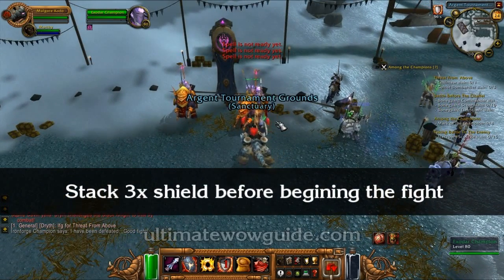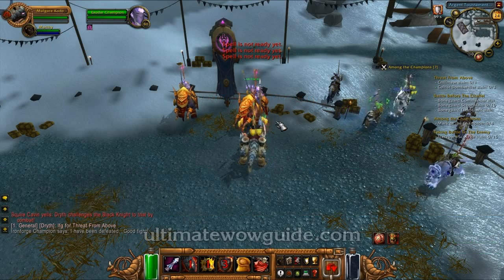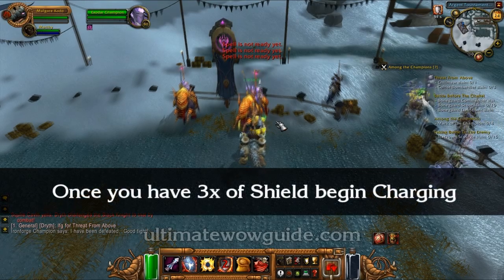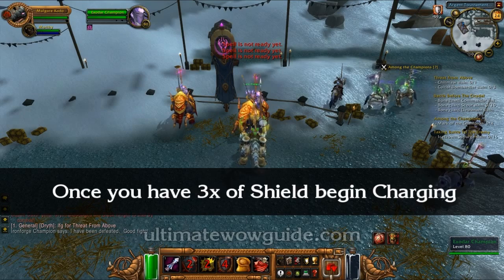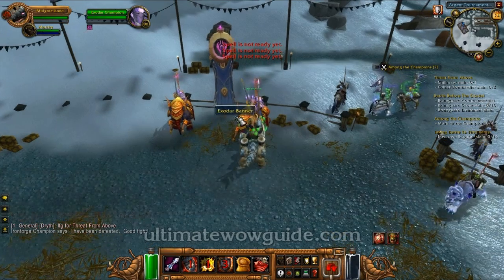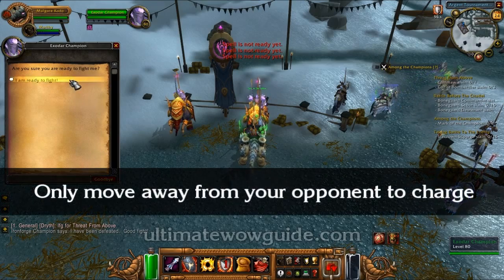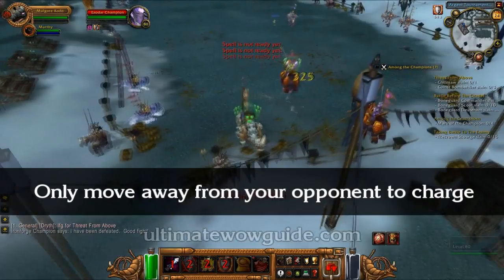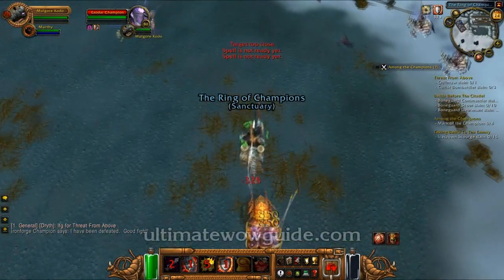Before you begin any fight, stack yourself with 3 stacks of shield, then begin the fight. As soon as you begin, immediately hit them with 1 and begin charging as soon as you can. As the fight begins, I already have 3 stacks of shield, so there's nothing else to do other than charge to use my cooldown. Because refreshing my shield is just a waste of cooldown — I should be charging or doing something else.